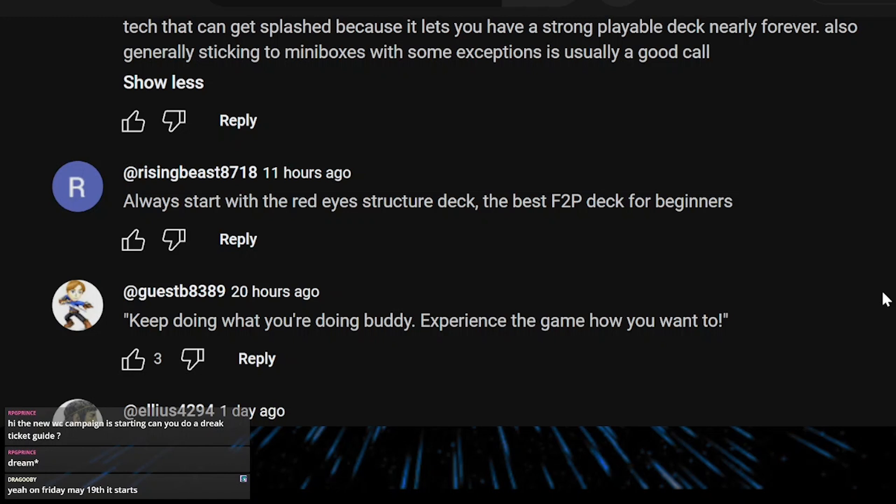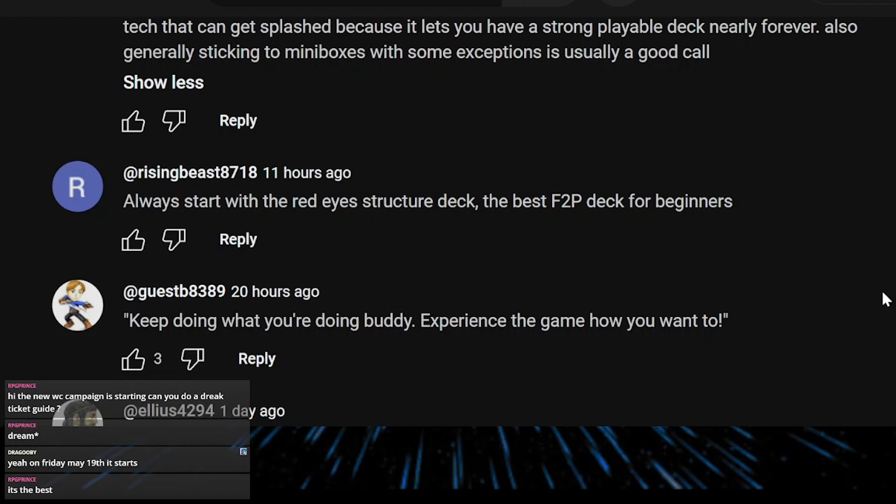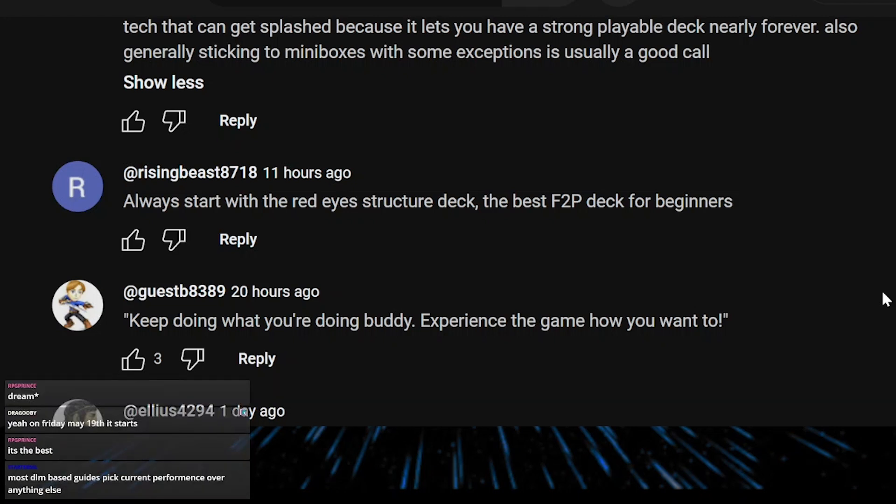Every new structure deck is an EX structure deck at 1,000 gems — which is frustrating, but there's nothing we can do. The Red-Eyes deck is only 500 gems. You can buy one structure deck, spend some of the free SR tickets you get as a new player on cards like Red-Eyes Insight, and you have your Red-Eyes deck right there. You can use it for auto-dueling, farming, and low-ranked gameplay. It's really good.